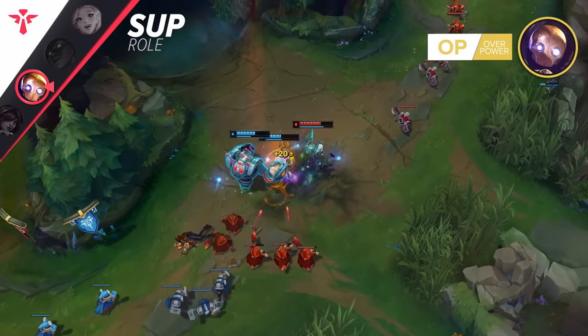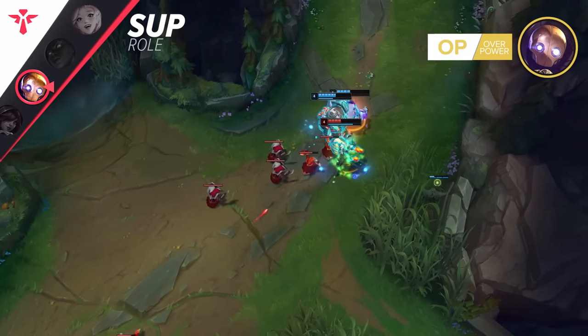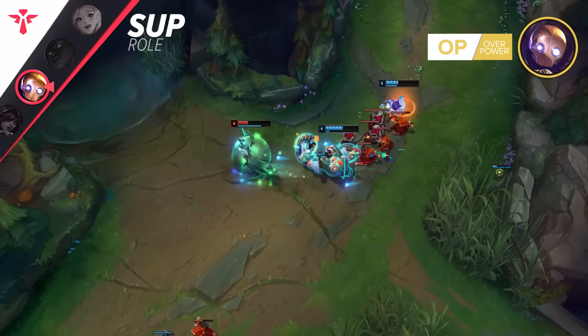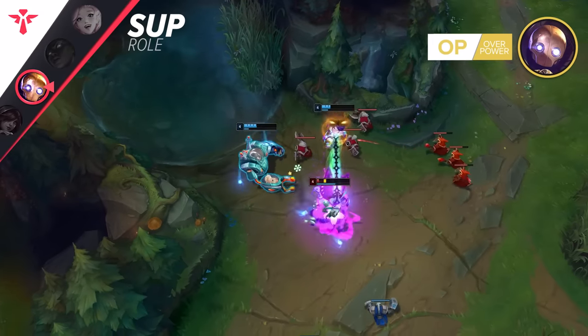When it comes to Blitzcrank, it's all up to your skill. What requires barely any skill, however, is Glacial Augment. If you get into the enemy's melee range without blowing your hook and get off an E, all counterplay is gone — they'll be slowed for ages and will not get out of your grasp anymore.